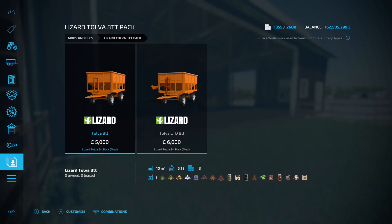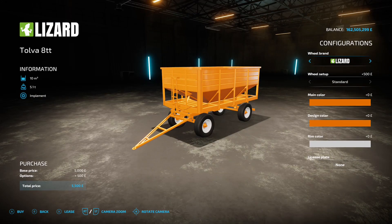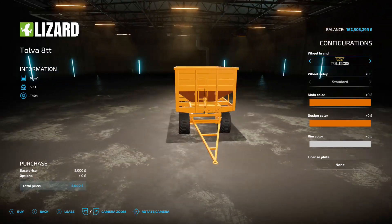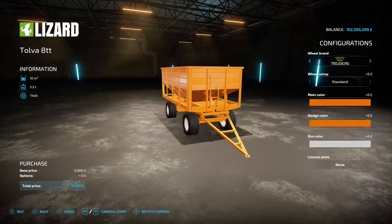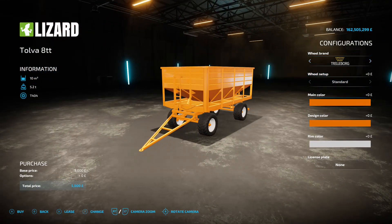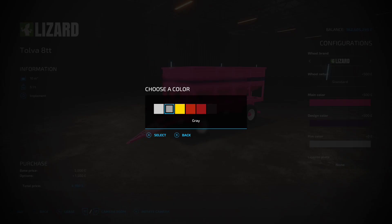Next up is the Lizard Tolva 8TT Pack, this is by JD Modding ARG, 7.81 megabyte on the download. You're going to find them under trailers. We've got two versions — the 8TT and the CTD 8TT. The 8TT has 10,000 litre capacity, five grand, with a swivel axle on the front. You've got wheel brand and tire options, main color does the main body, design color does the stripe down the middle, and rim color does the rims.